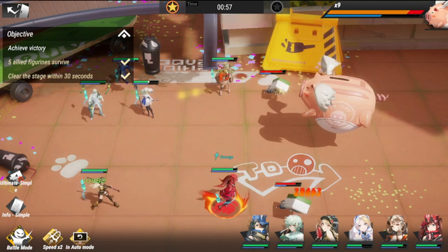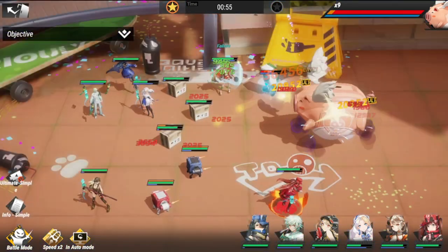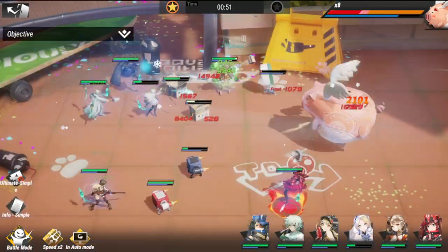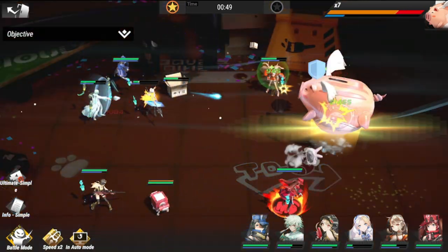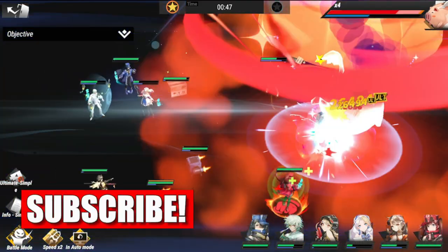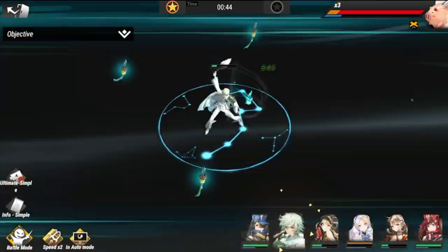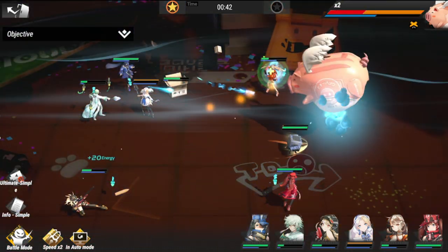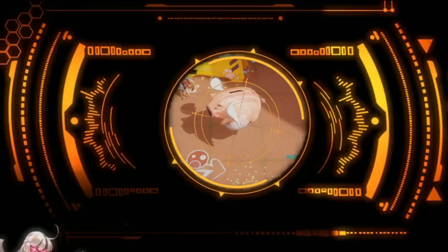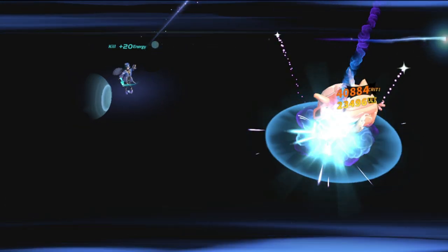For this lineup to be successful, I had to have a mix of both summons and big damage. The big damage comes from Yuna and Rye. The summons come from Zumi and Harriet. The other two, Zu Liang and Zephyr, are for support, heals, and survivability. I like this composition because it confuses the pig a bit and ensures you clearing this.